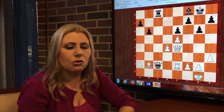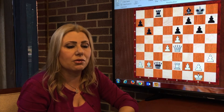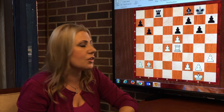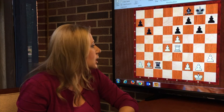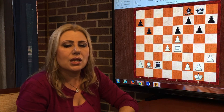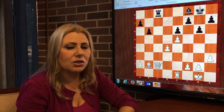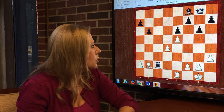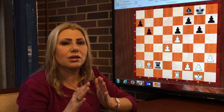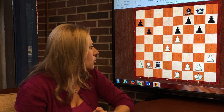For example, playing rook e2 wouldn't make any difference — it wouldn't make things better for white, even worse actually, after take-take. And rook c2 pretty much traps the bishop. So here white in the game traded, but that was inviting the black rook to come in. Mission accomplished — the rook got to the second rank, attacking the bishop.